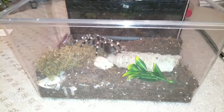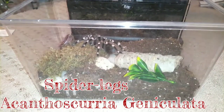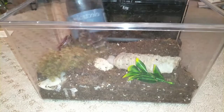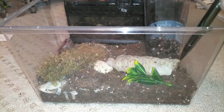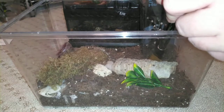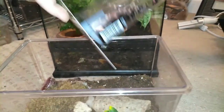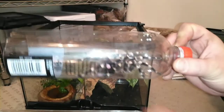All right guys, here is my Caribena versicolor — this is Spider Legs. I hope I can get her into this. There we go, come on. Sorry about my arm guys. All right, there we go. Spider Legs, the Caribena versicolor. She is a pretty good sized beast, isn't she? Look at that.